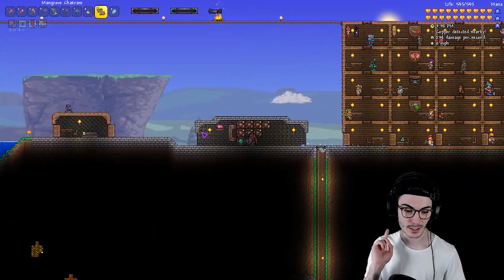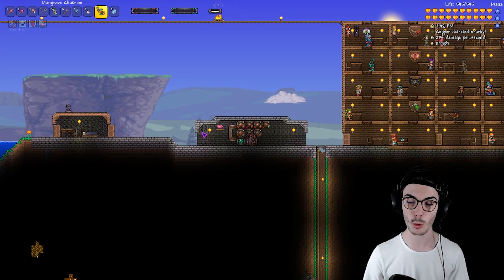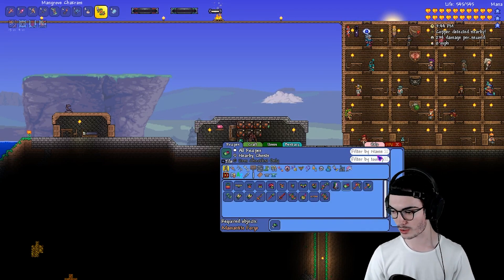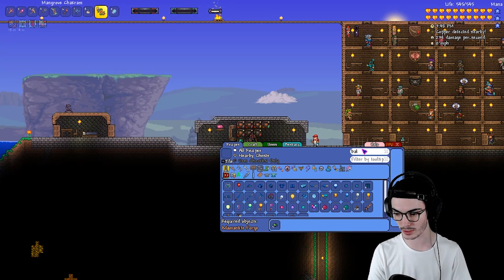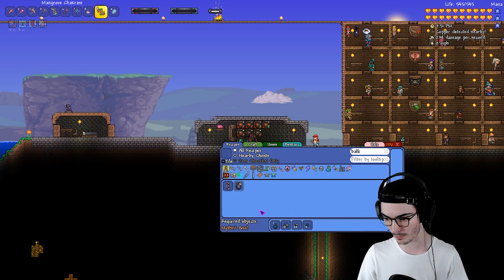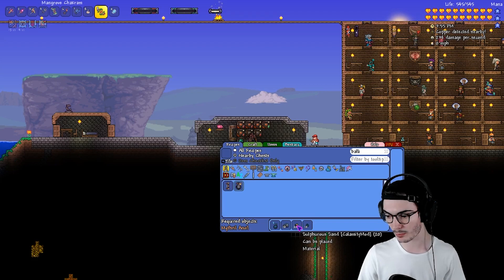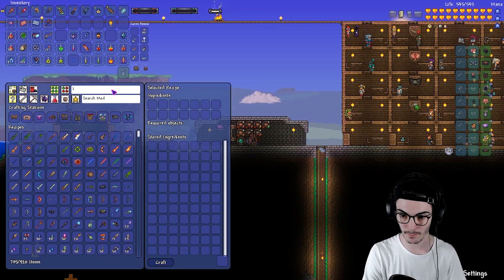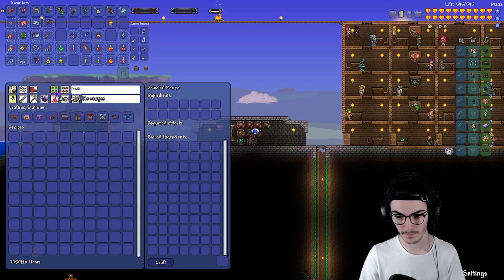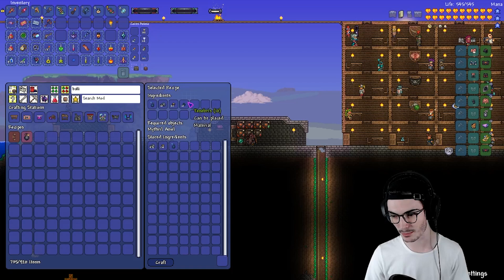That's weapon one of the three new weapons we want to get. The next one is the Ballistic Poison Bomb, so let's search this one up. I don't remember - I think we might have everything for this one. We have the Seafoam Bomb, we have the Depth Cells, we do have Tenebris. Oh, we might be able to make this. No, we don't - we're missing something. We're missing Tenebris.